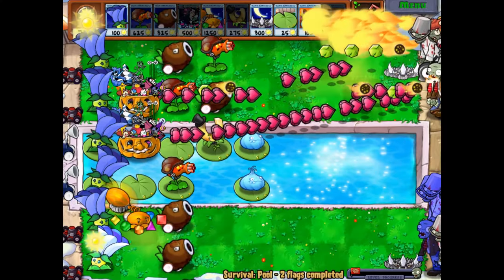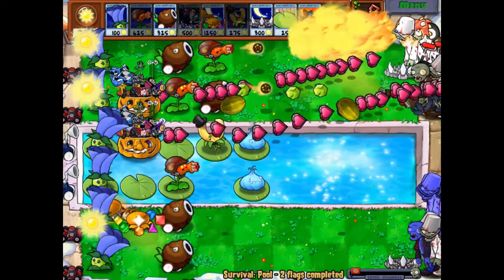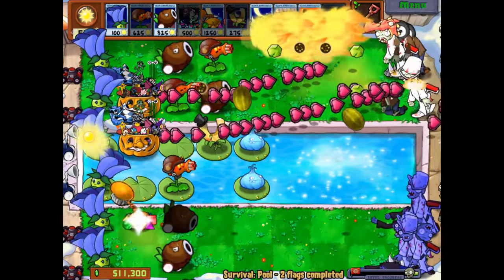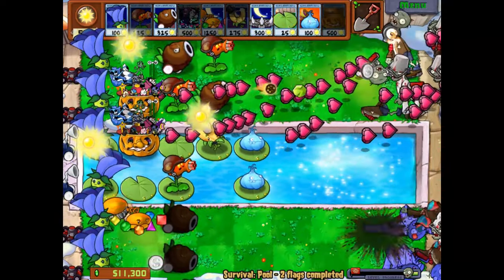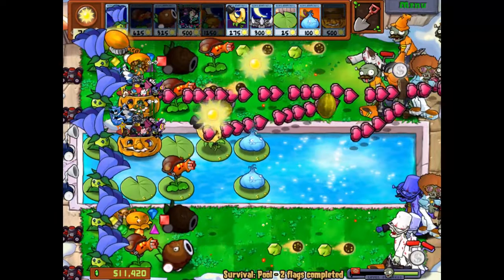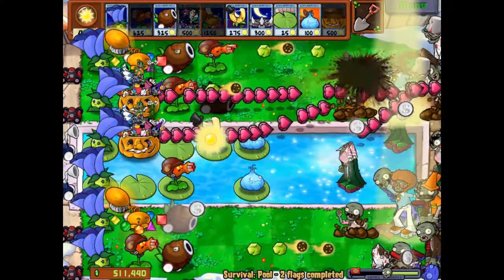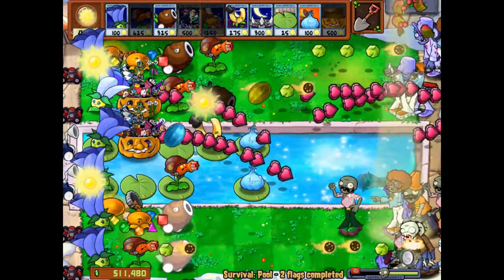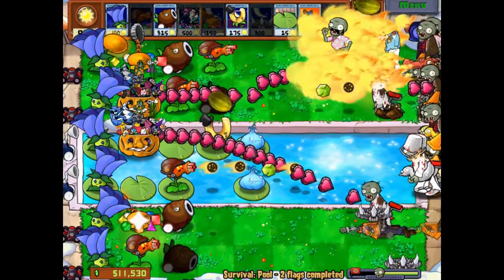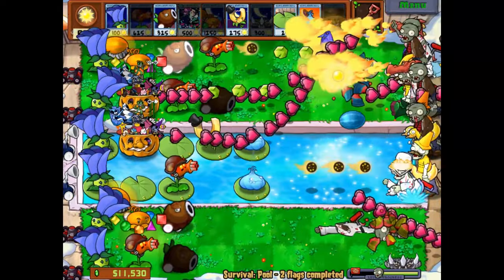We kill Snarkles as well with the Coconut Cannon because that splash is so broken. We now have Dancing Zombies and Bucket Boys — yeah, good luck. Pumpkin Light Warriors is probably the best thing to ever exist. The coconuts two-shot Bucket Boys, so that's fine. The Dancing Zombies just disappeared like it's nothing — if I didn't tell you this was broken, I'm telling you now.